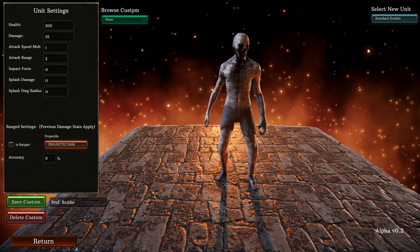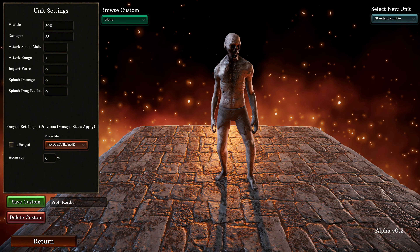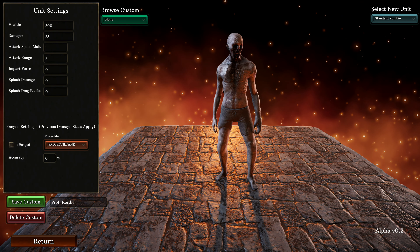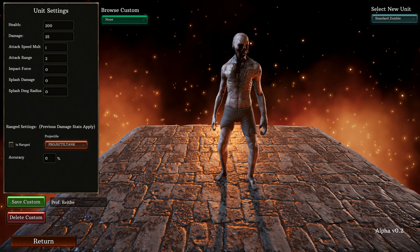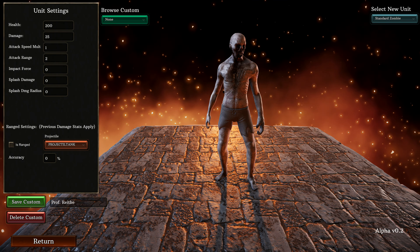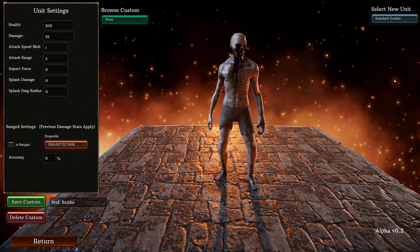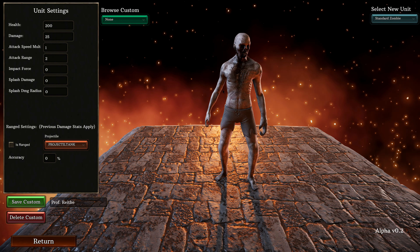Hello everyone, welcome to Ultimate Battle Simulator 2. I've been wanting to do something that involves you all in some way for quite some time. I tried this with another battle simulator — I can't remember the name of it off the top of my head. What I wanted to do was create individual characteristics where we either fight with or against each other, and I'll show you how this is going to work.